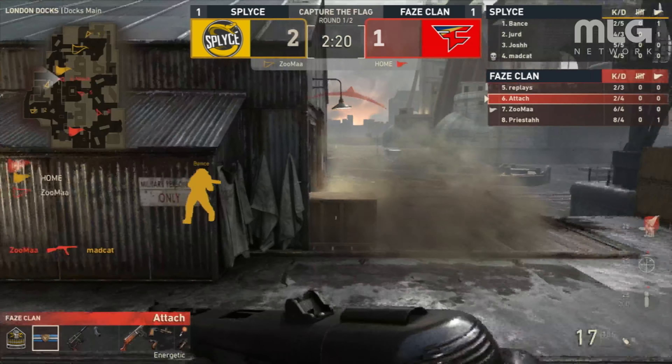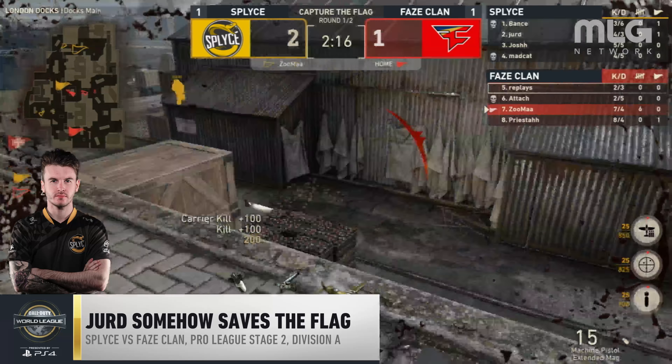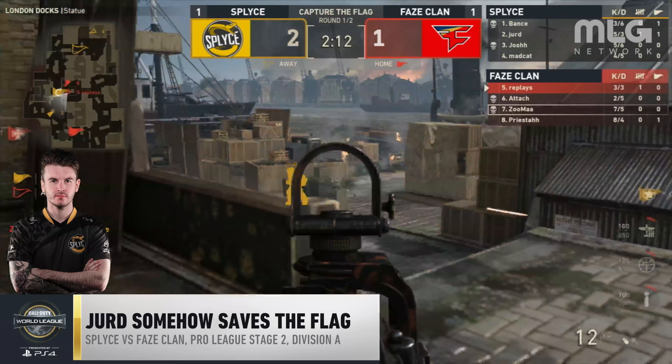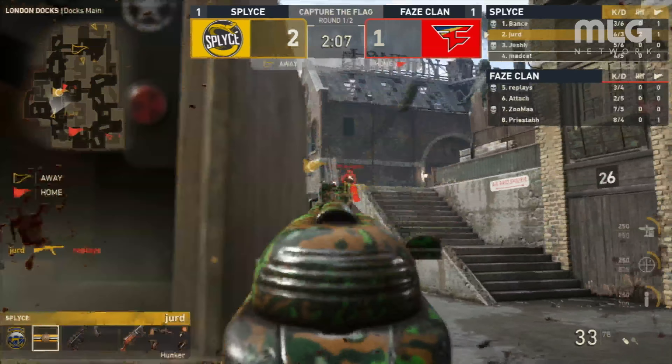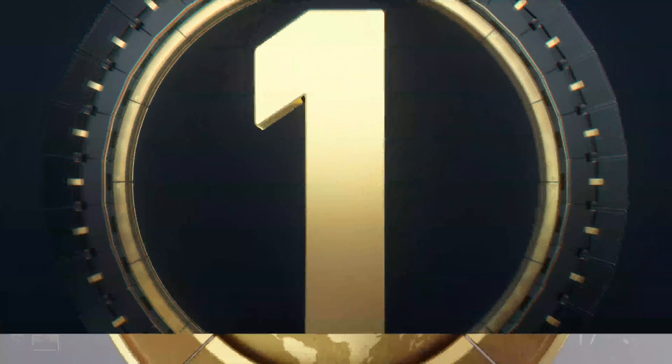Coming in at number 2 is Jert. Here we see him utilize some incredible jump shots to save a flag against FaZe Clan. Zuma's still alive with the flag, and now he gets fully streaked out, but still it's Jert alive — over near Dox, taking some heavy fire. How does he win that fight? How does he win that engagement? He's still alive! Do it again, Jert! You are the king!